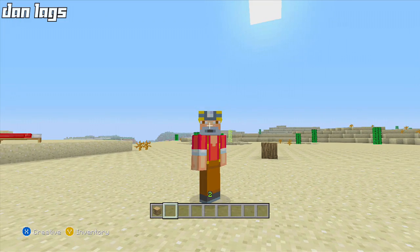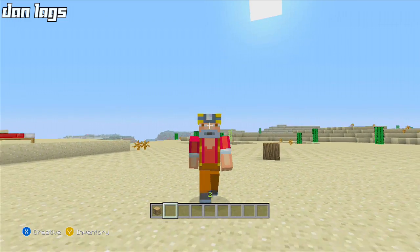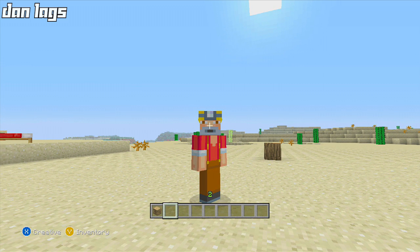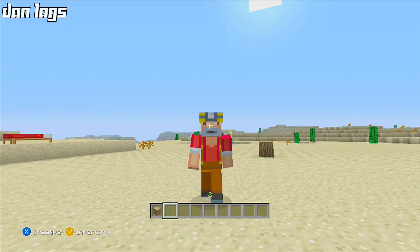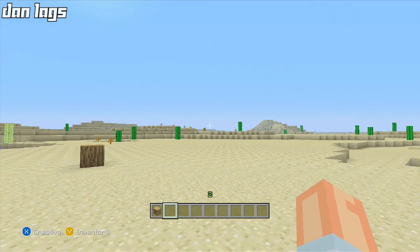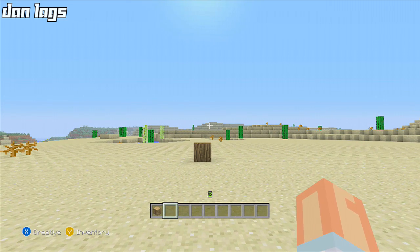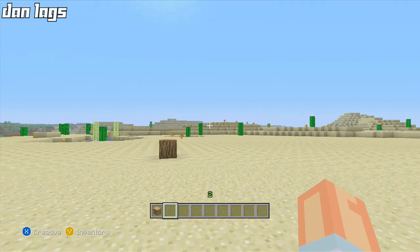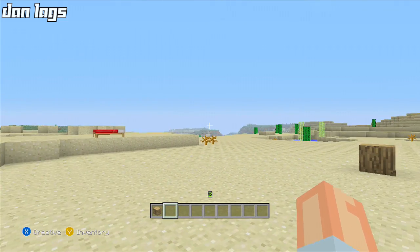Hello everybody, it's Dan Lags and I'm back again for a brand new let's build. Today I'm going to be starting to build something a little bit different — something cool. I'm going to build a western saloon. I was thinking about this old game we used to play called Red Dead Redemption, and I just love the theme of that game, the old wild west kind of feel.